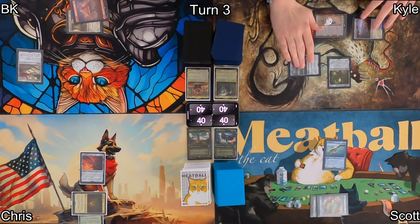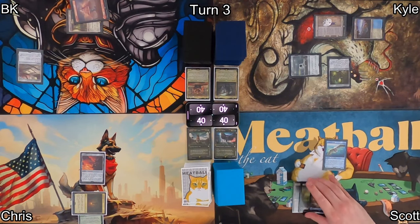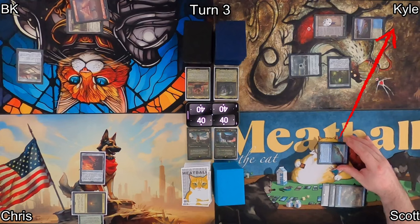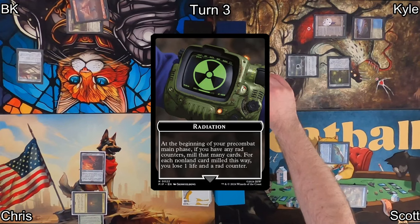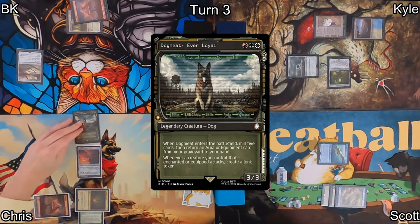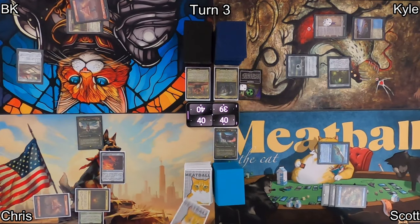Kyle passes over to Scott, who draws and plays Urborg, Tomb of Yawgmoth as his land — one of his upgrades. He then moves into combat, swinging at Kyle in the air with his Vexing Rad Gaul, dealing one point of damage and giving him two radiation counters. So now after Kyle draws, he'll have to mill two cards and possibly lose life. On Chris's turn, he found a mountain — congrats! Then he plays his commander, Dogmeat, Ever Loyal. When that ETBs, he'll mill five cards, but it might find him an aura or equipment and put it into his hand.